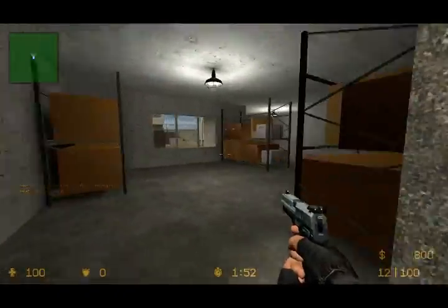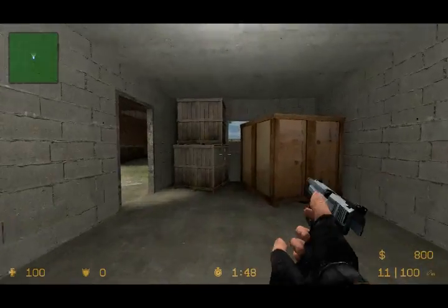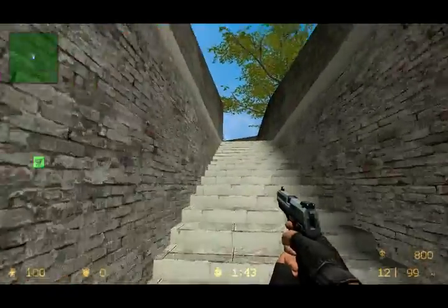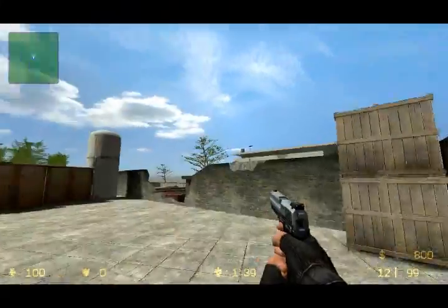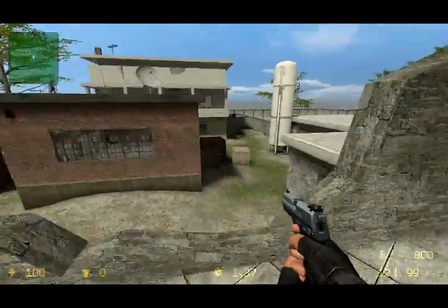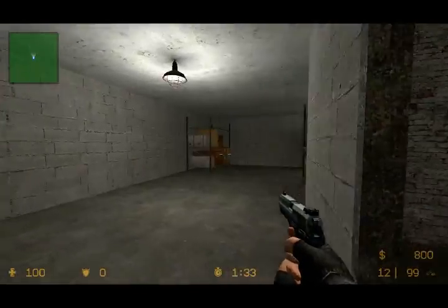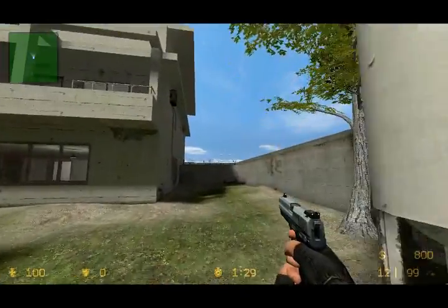So here, looks like we've got a storage room. Textures are pretty good in this, you know. I like this. Up here — some sort of antenna. Now it looks like we're in the compound. Same storage room. So we're gonna go out here.